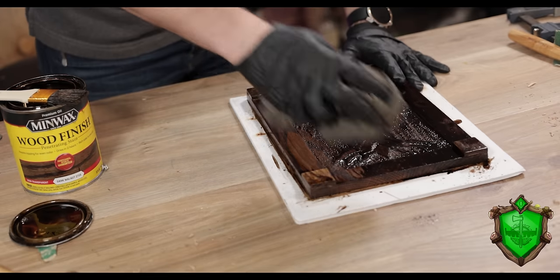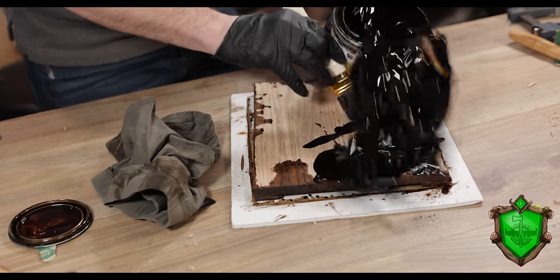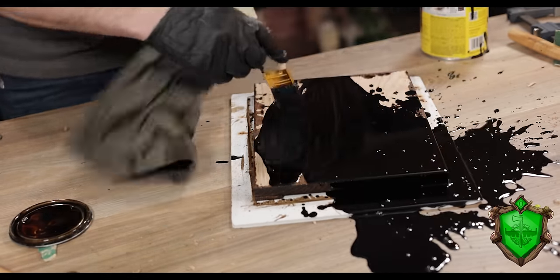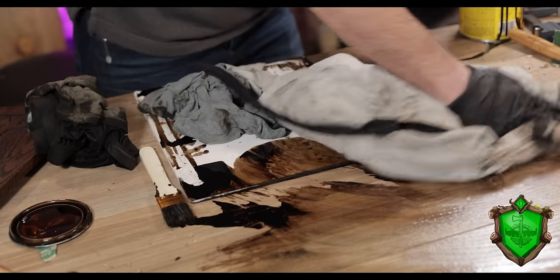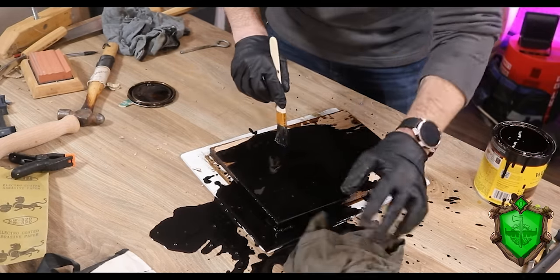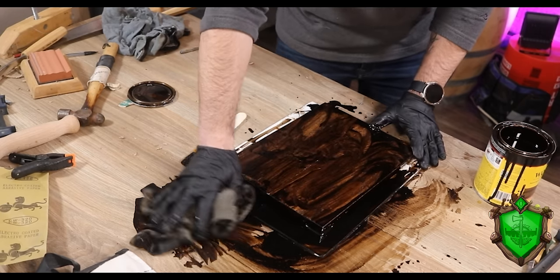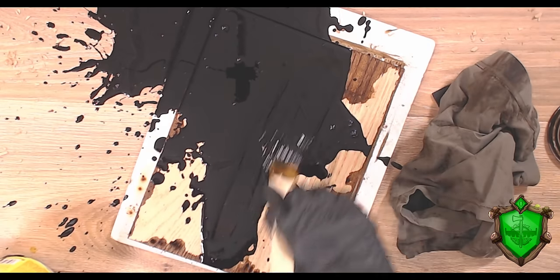This next part is super important: whenever you're staining something, once you get to the back side of it, you have to actually fumble the can and make sure a lot of stain gets everywhere — you want it covering the table on everything. It's part of the process; don't worry about it. Just keep wiping it with your brush as if nothing happened. Use as many rags as you can find and just kind of ineffectually wipe it all over the table. There is a moment where you can see the reflection of my face in the puddle of stain, and I'm not happy.